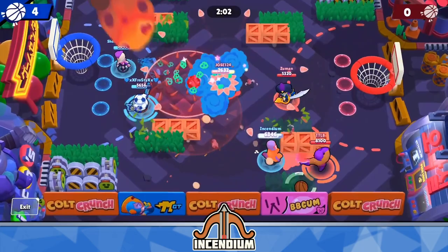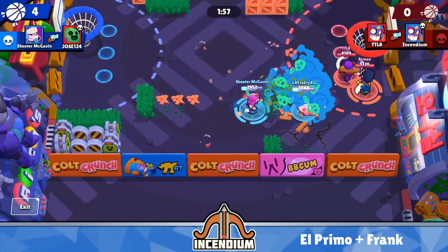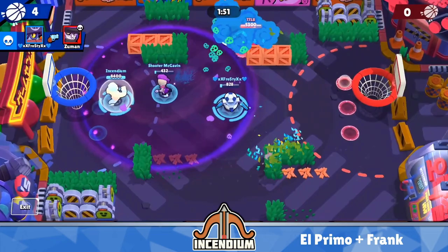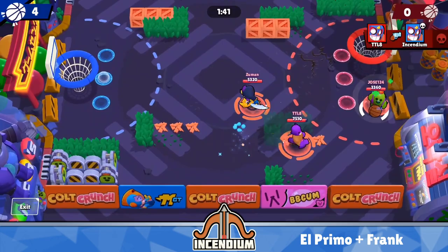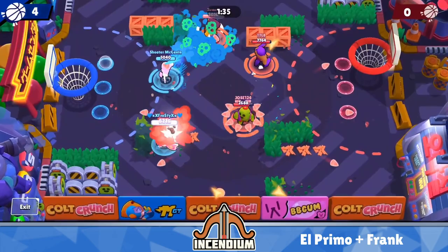In terms of tanks, El Primo and Frank are definitely your best options. They both have a ton of HP even as far as tanks go. Primo has pushback with his super and gadget, and Frank has a stun with his super that can hit a lot of people at the same time. Frank also has a massive area of effect from his main attack which covers a large portion of the map. All other tanks don't really match up because they lack the same stun, pushback capabilities, DPS, and HP.